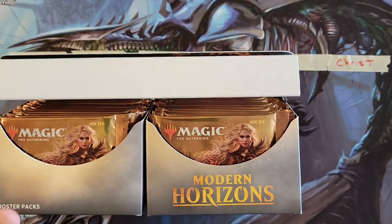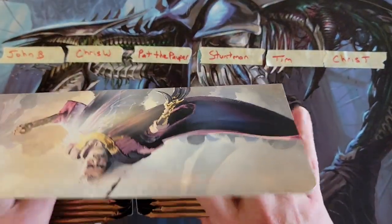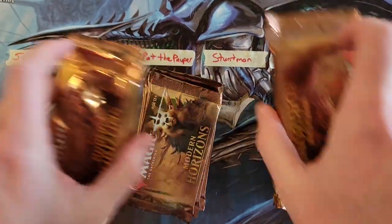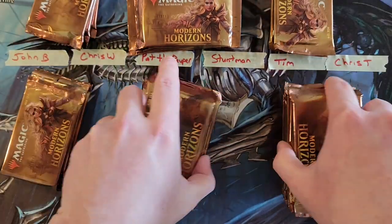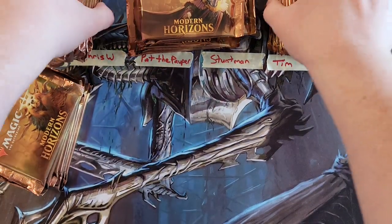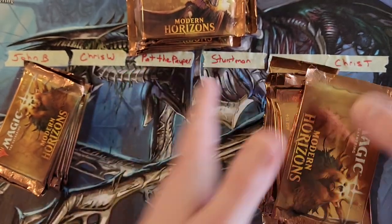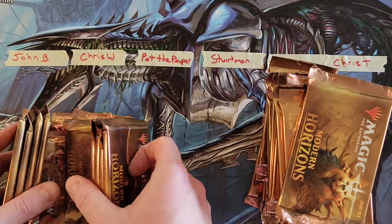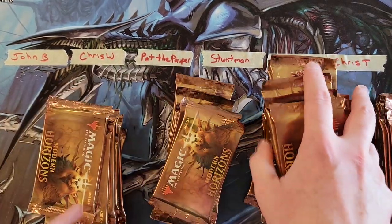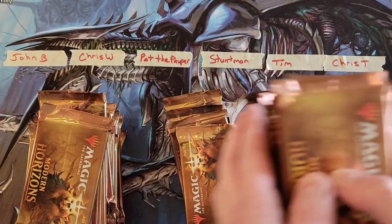I'm gonna take everything out — there's a lot of packing materials inside these. We take all 36 packs out and do a little random shuffling. That box just kind of flew everywhere. Not really any true rhyme or reason to this, just shuffling them up.